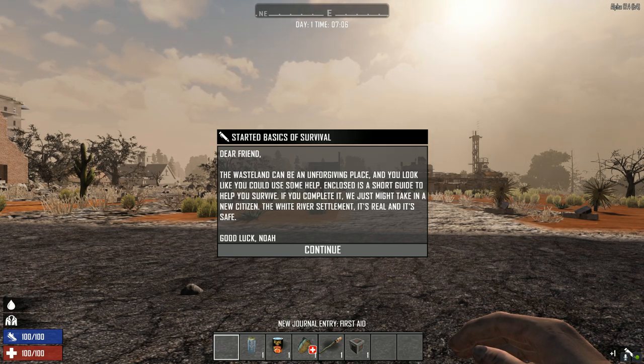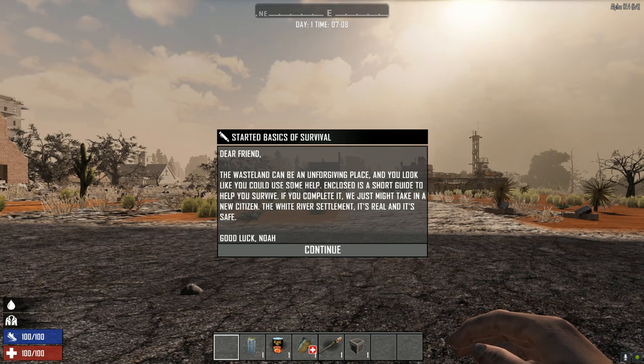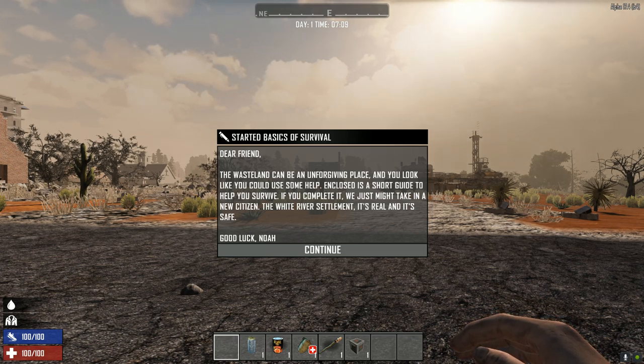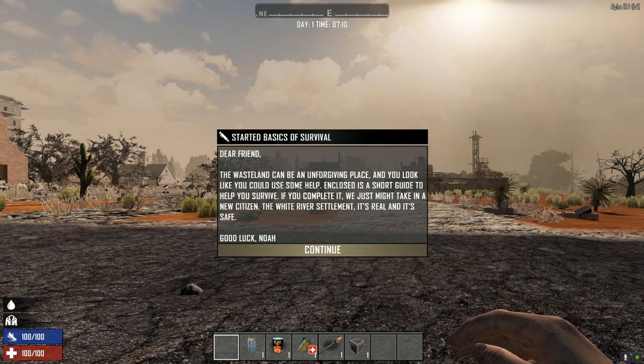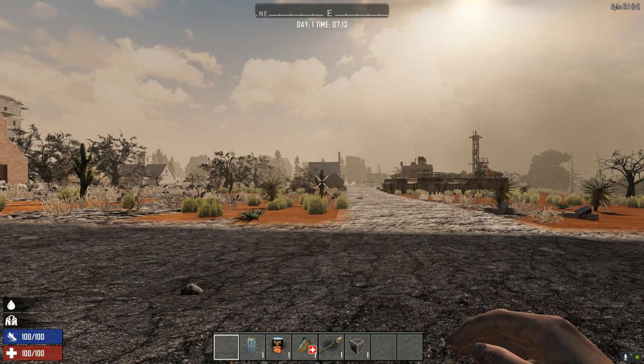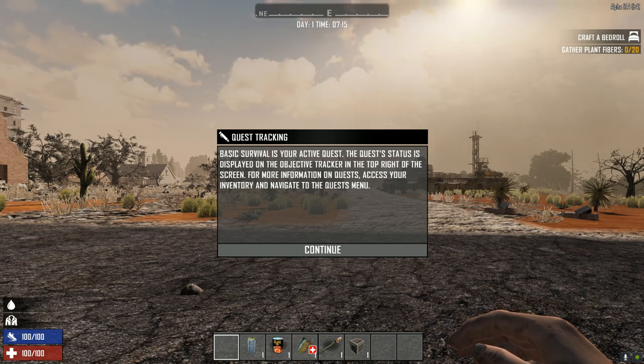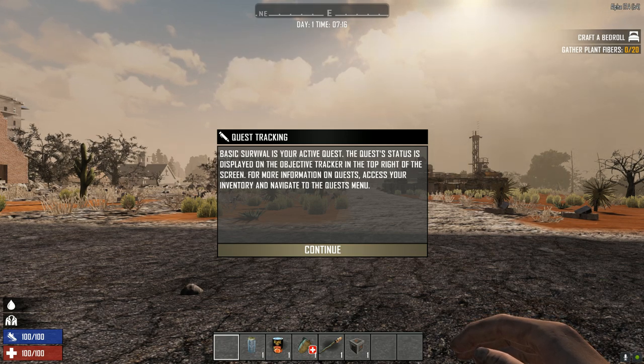The world has been taken over by the Zombalese. Specifically, Essex has been taken over by Zombalese. The wasteland can be an unforgiving place and you look like you could use some help in clothes. This is a short guide to help you survive. If you complete it, we might just take in a new citizen — the White River Settlement. It's real and it's safe. Basic survival is your active quest, displayed on the objective tracker in the top right.